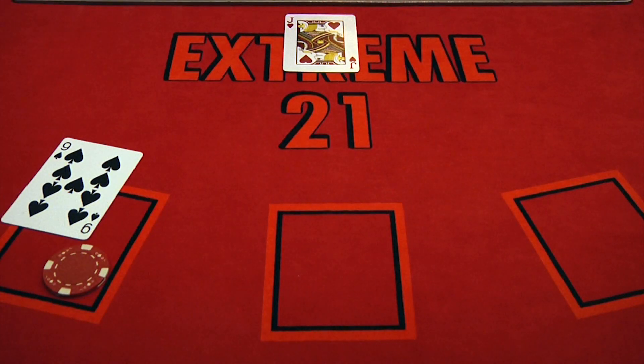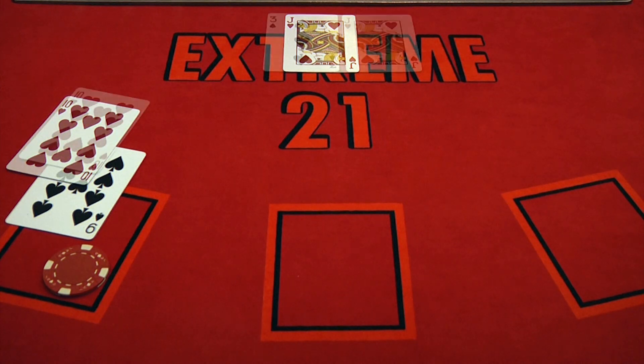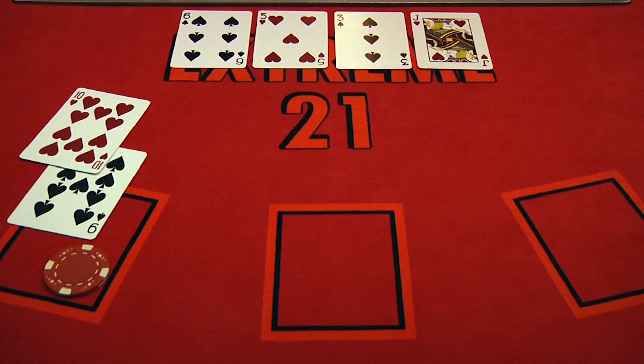Player 2 has a 9, and against the dealer's 10, decides to hit. The player is dealt a 10, giving them a total of 19. The dealer will now draw a card, which is a 3. The dealer will draw another card, which is a 5, for a total of 18. In Extreme 21, the dealer must beat the player's total, so the dealer will draw another card. They draw a 6, for a total of 24, and bust. Player 2 is paid even money on their wager.